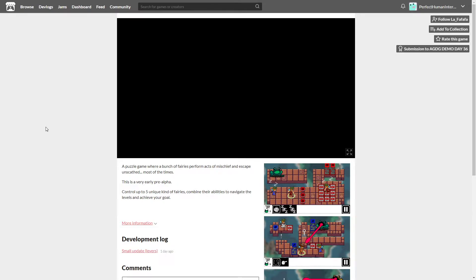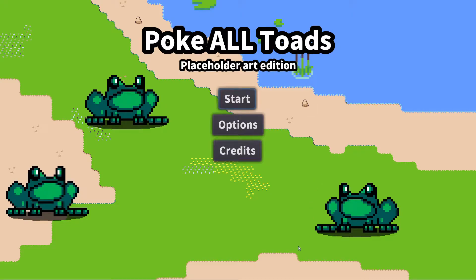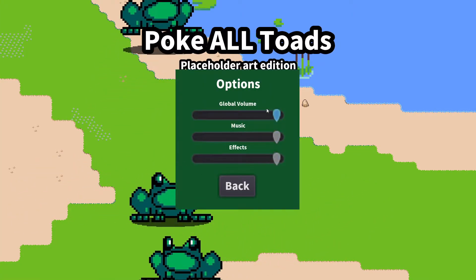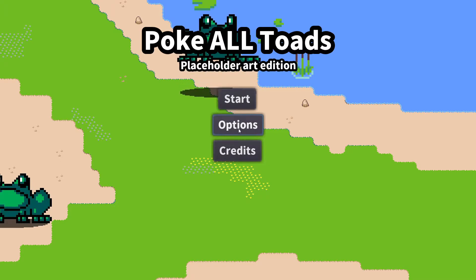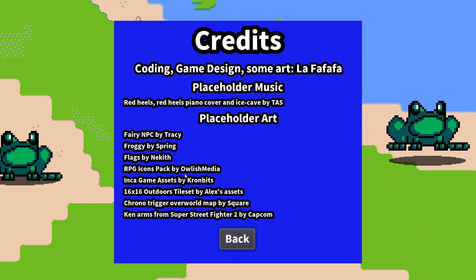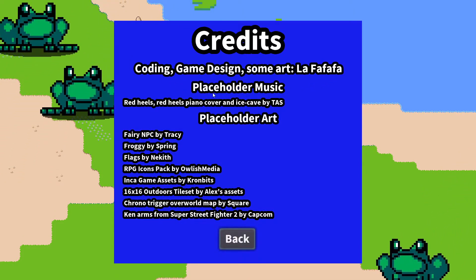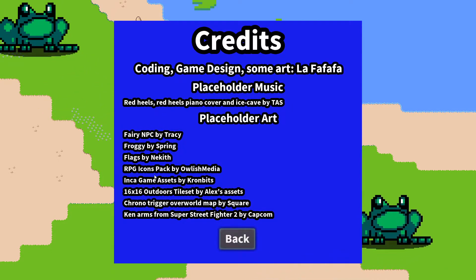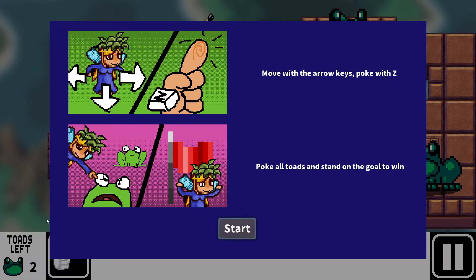I think we've got a full screen button here. Let's check out the options menu. I've not seen anything of this game past what I'm seeing right now. We've got volume, music effects, credits. The credits have placeholder music and placeholder art. Let's go ahead and click on Start — not much else to look at.